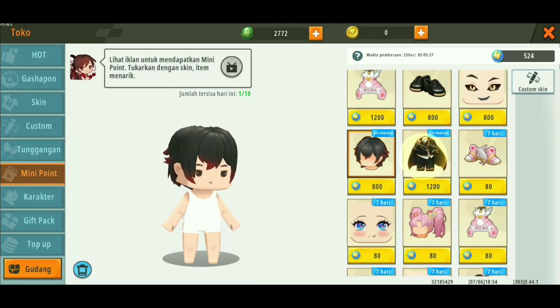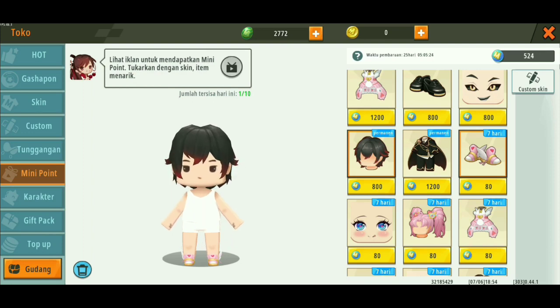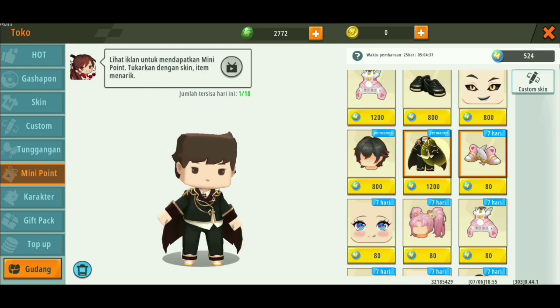Untuk mendapatkan mini point ini, kita punya 10 kesempatan untuk menonton iklan. Kalian bisa lihat jumlah tersisa hari ini 1 per 10. Berarti dalam satu hari kita bisa menonton iklan sebanyak 10. Dan setiap satu iklan itu, kita dapat antara 7 sampai 10 mini point. Misalnya kalian dapat 7 terus di 10 iklan, berarti 7 kali 10 itu 70. Dalam satu hari kalian mendapatkan 70 mini point. Mungkin cuma 9 atau 10 hari kita udah dapat salah satu dari skin gratis ini.